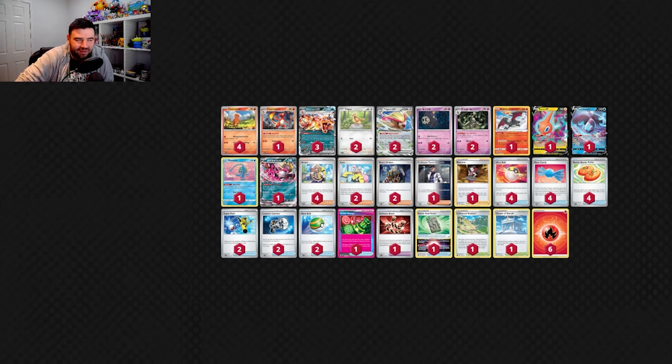Unfair Stamp has been the ACE SPEC of choice. Honestly, you could play anything — I quite like Prime Catcher. I keep going back and forth between those two; they're just so powerful and versatile into any matchup. The extra draw from Unfair Stamp is nice though. It's why I've gone down to 2 Iono. We do run the Roxanne. With Dusclops we can force them into Roxanne range — if they're trying to play around it, we can push the hand, which is a really nice combination.